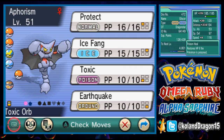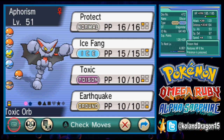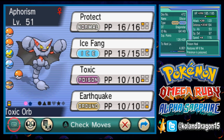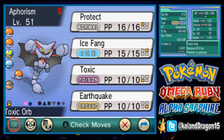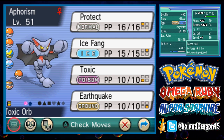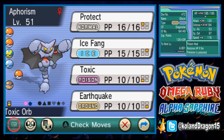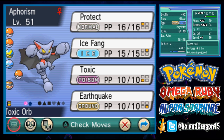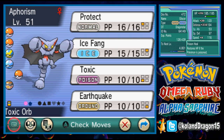Next Pokemon is Gliscor. Gliscor is very important because it has lots of defense and moves like Toxic, Earthquake, Protect, and Ice Fang, along with the Poison Heal ability. It's very important to have a Poison Heal Gliscor because you can use Protect, heal 12% of your damage, and every time a turn finishes, you'll heal 12% as well — a total of 24% healing without taking much recourse from any other Pokemon.